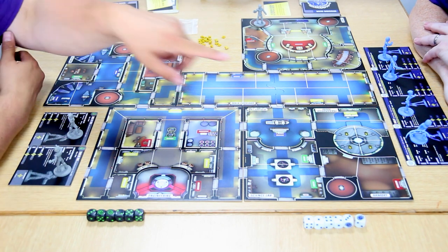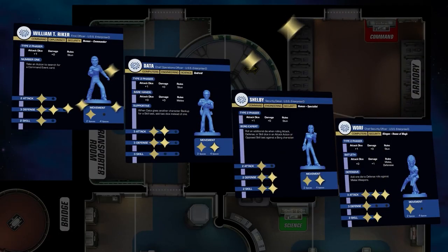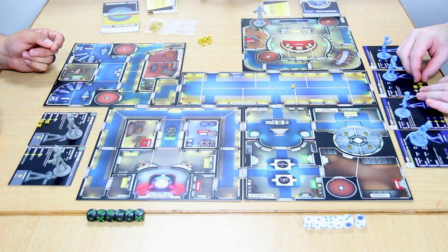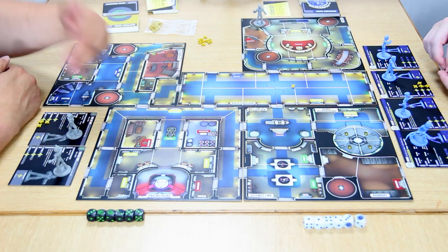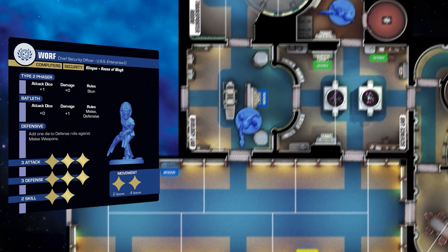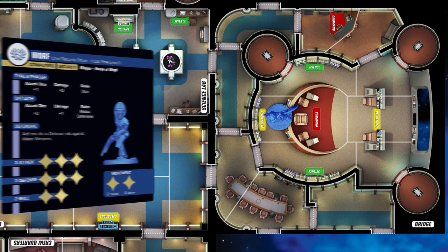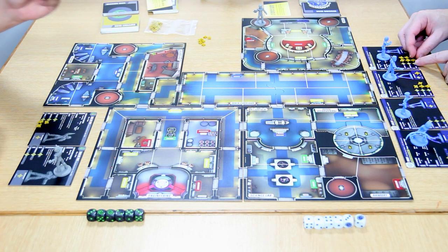Each character has stats shown with plastic pips in holes — attack, defense, and skill. Drone number one of five, for example, has attack one, defense two, and skill three. As you take damage you remove pips, so you get worse at things — but crucially you choose which stat to reduce. You might take damage to your movement stat but remain effective at other things. If you run out of pips entirely and need to take another point of damage, that character is removed from the board.